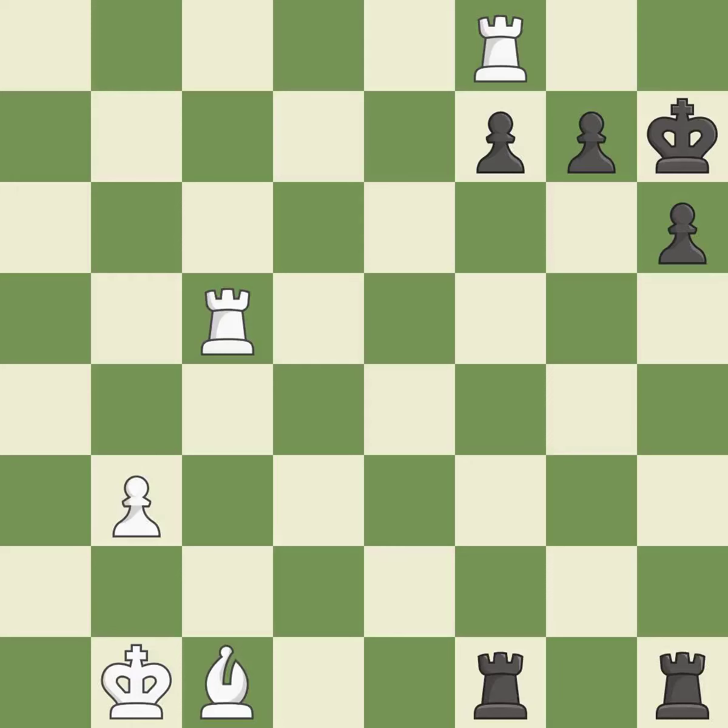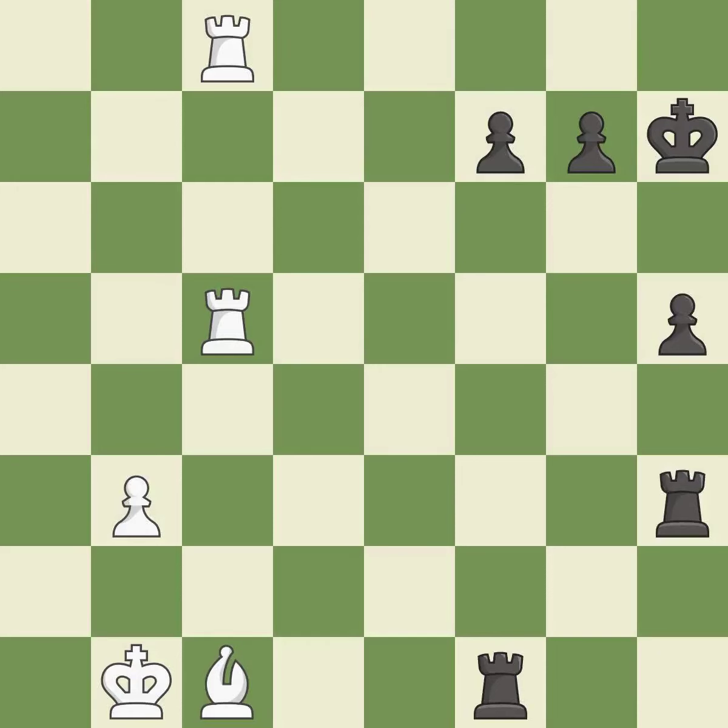The passed pawn moves towards its goal. This threatens to push a passed pawn towards promotion — it is best. This threatens to push a passed pawn towards promotion — it is an inaccuracy. Only one move worked there and this wasn't it. This ignores an opportunity to push a passed pawn towards promotion — it is a mistake. This threatens to push a passed pawn towards promotion — it is an inaccuracy.